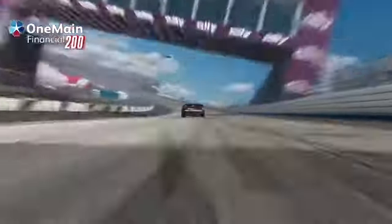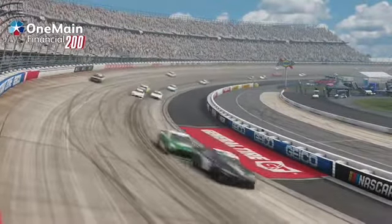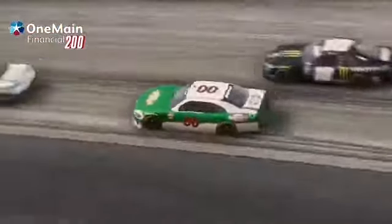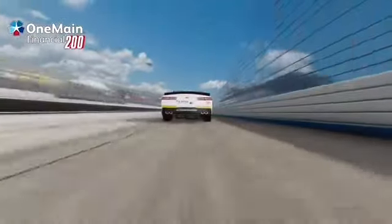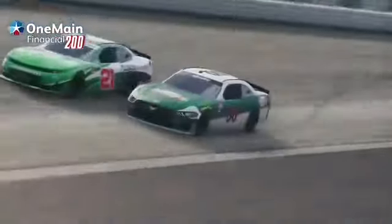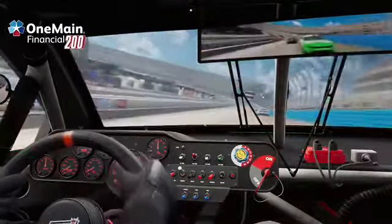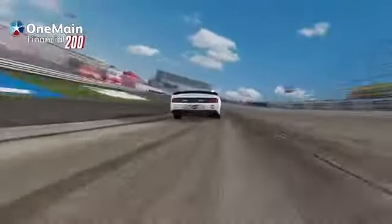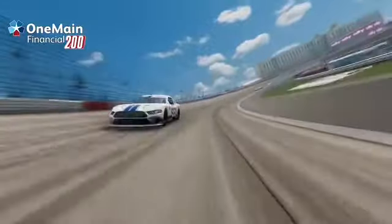Now my sights were set on Riley Herbst. You can see how much faster I am with 4 fresh tires. Our teammate Chase Briscoe had made his way all the way up to P2 and was trying to chase down Ryan Sieg. I got to the inside of Riley Herbst, easily clearing him. Anthony Alfredo was just ahead — I closed in with the draft and wasted no time making the pass, side drafting through turns 3 and 4. I then closed in on Chase Briscoe, got to his inside, and now it was just Ryan Sieg ahead of me about 1.8 seconds.